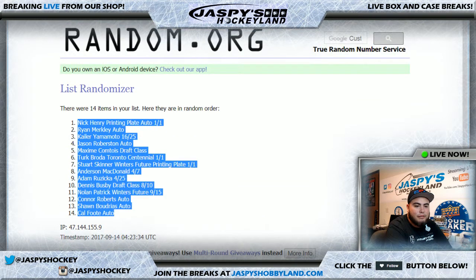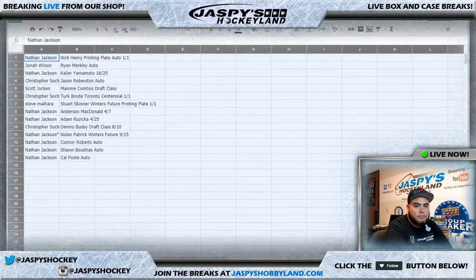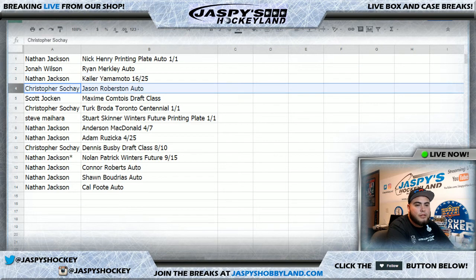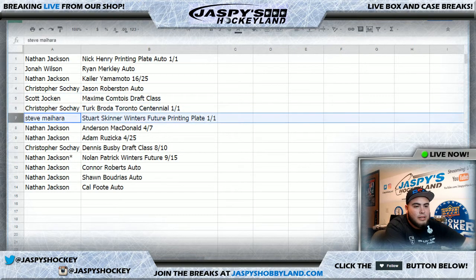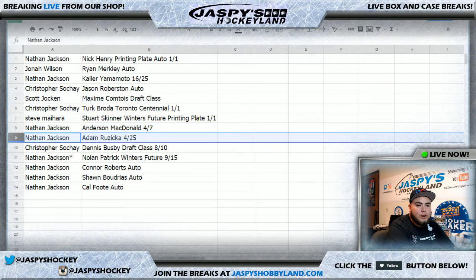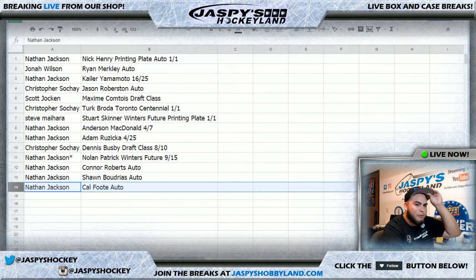After eight randomizations: Nathan gets the Nick Henry printing plate auto one-of-one and the Cal Foote. Jonah gets the Ryan Merckley auto. Nathan also gets the Yamamoto 16 of 25. Christopher gets the Jason Robertson auto. Scott gets the Maxime Comtois Draft Class. Christopher also gets the Turk Broad Toronto Centennial one-of-one. Steve gets the Stewart Skinner Winter's Future printing plate one-of-one. Nathan also gets the Anderson McDonald four of seven and the Adams Ruzica four of twenty-five. Christopher gets the Dennis Busby Draft Class eight of ten. Last spot Mojo gets the Nolan Patrick Winter's Future nine of fifteen. Nathan also gets Connor Roberts, Sean Boldrius auto, and the Cal Foote. That was Leaf Metal Hockey random hit break number eighteen. Number nineteen will be in the store at jaspyshockeyland.com. I'm Jason — see you guys next time.